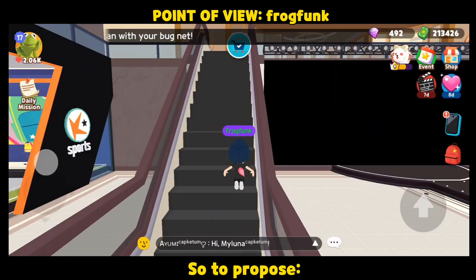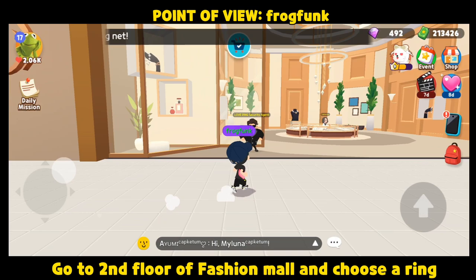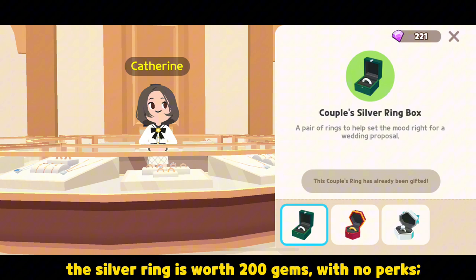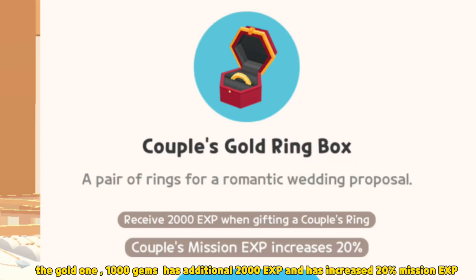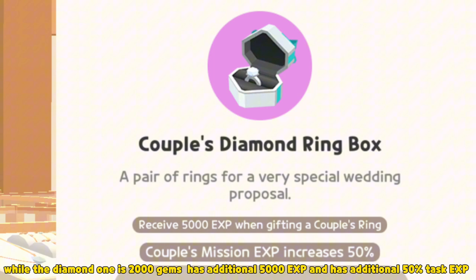So to propose, go to the second floor of Fashion Mall and choose a ring. The silver ring is worth 200 gems with no perks. The gold one is 1,000 gems, has an additional 2,000 EXP, and has increased 20% mission EXP. While the diamond one is 2,000 gems, has additional 5,000 EXP, and has additional 50% task EXP.